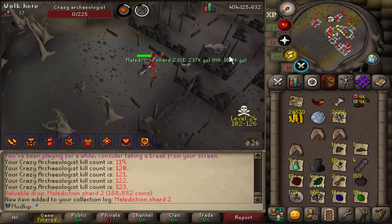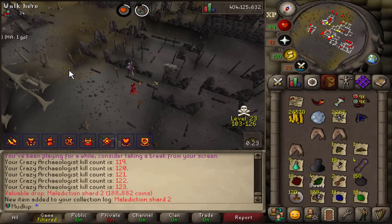There's a fedora drop — and there it is, Malediction Shard 2. So I'm done with that boss.